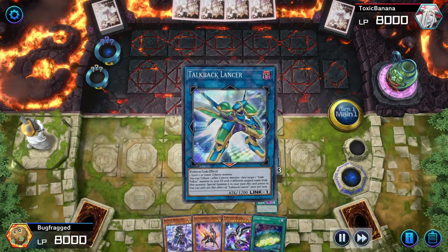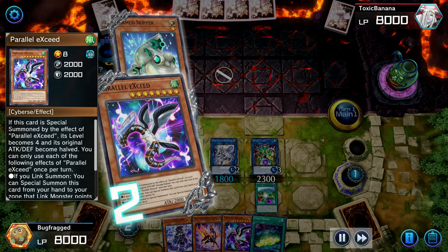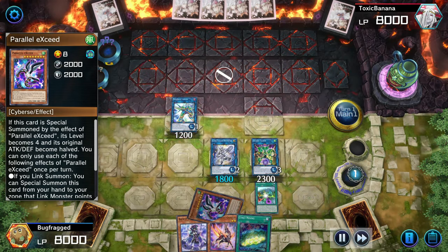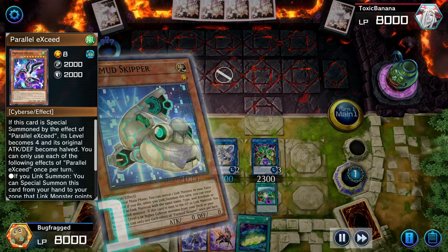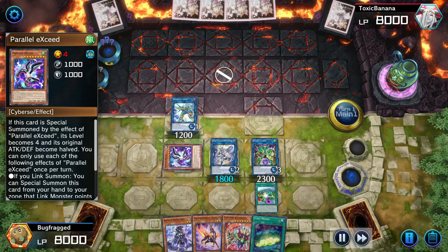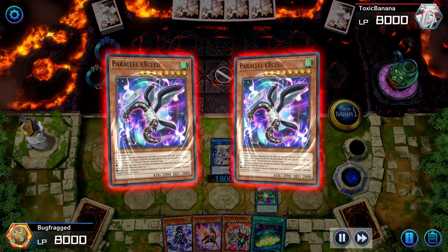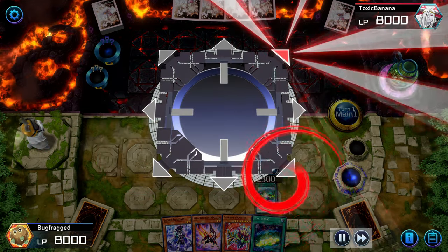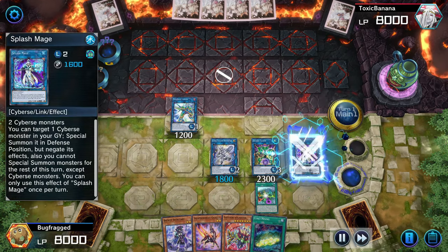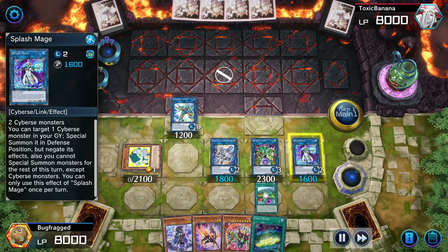Talkback Lancer is the reason why I had to free up my right side extra monster zone, so I can use the left side zone for something else. For this I used Splash Mage instead of Codetalker, because at this point I already used up Cynet Codec for the dark type, so there's no point.